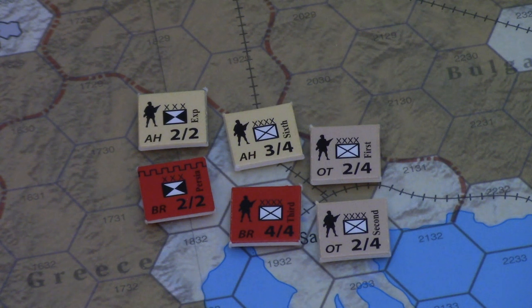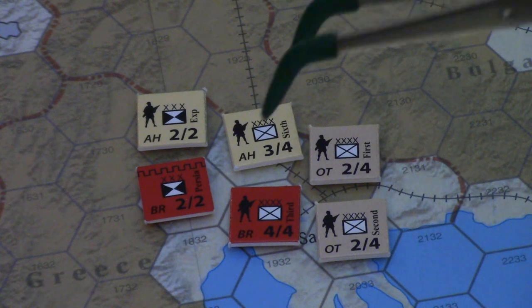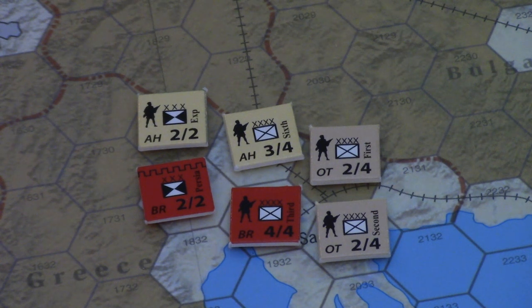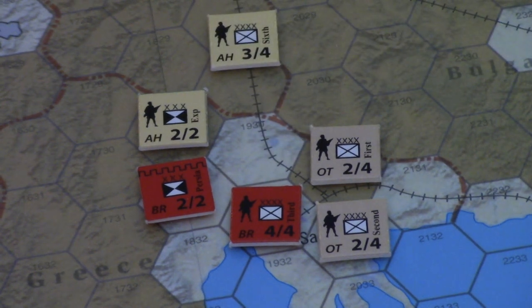Rail movement is important — each hex moved along a rail line costs one-third of a movement point, so three railed hexes equal one movement point. Traveling purely by rail in a summer turn, a unit may move 15 hexes in an impulse, meaning units can travel all over the map across three impulses. Rails are also critically important to supply.